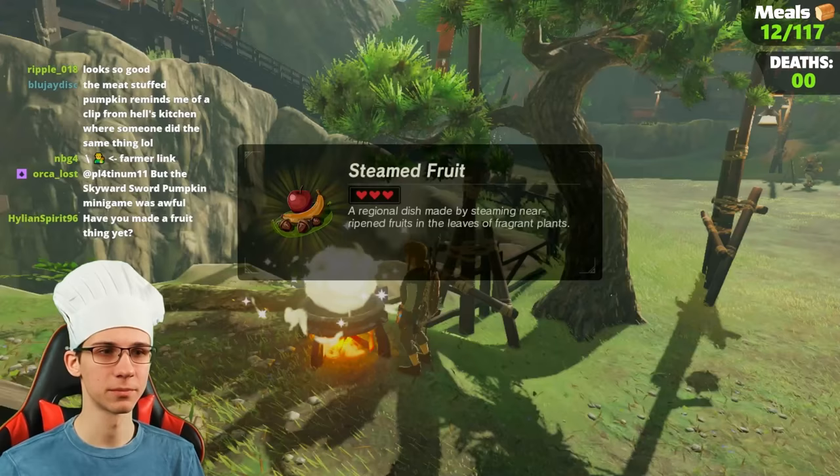Our next big destination should be the Tabantha area and Rito Village — that has their main stable crop, which is wheat, and we'll find sugar there too. This is an important camp — there's a silver boko. Soup ladle! That's why it's worth it — ultimate cooking gear. The supreme cooking gear.